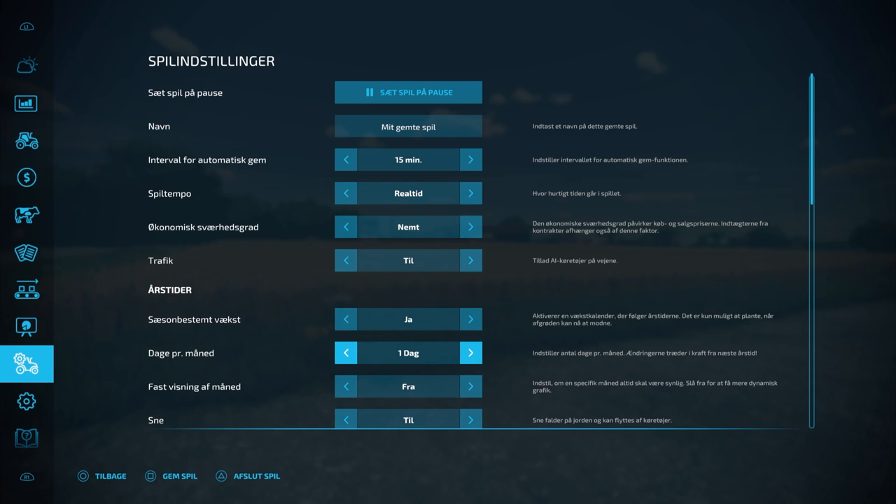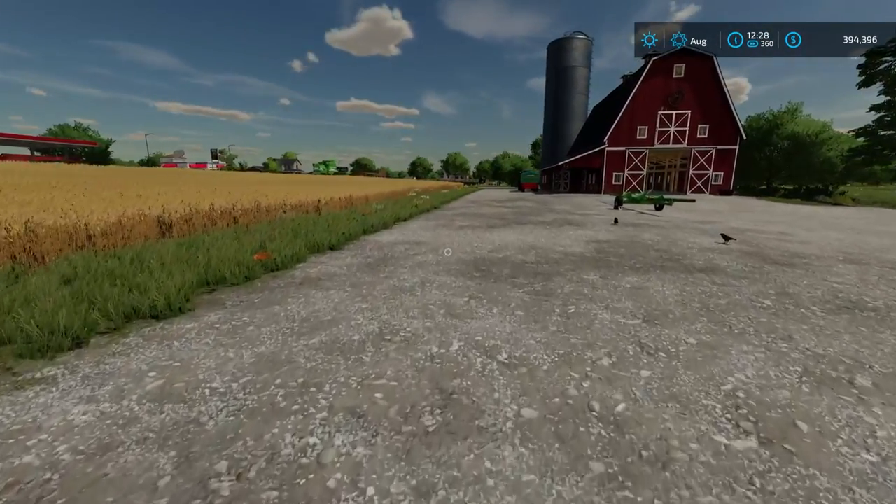I don't know how to change the language — let me know in the comments if you guys know how to change it to English. But anyhow, what you're going to look for is 'Days per month.' You're going to go ahead and choose that and set it to one day — that means for every day in the game you actually change one month.